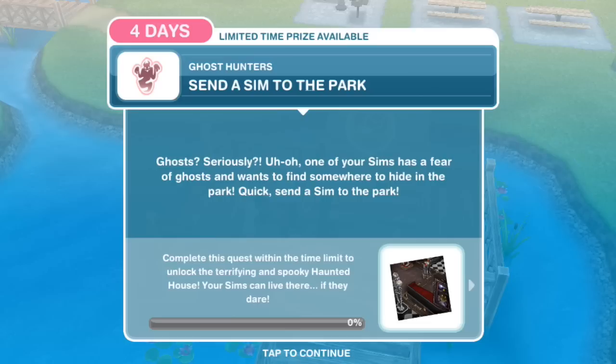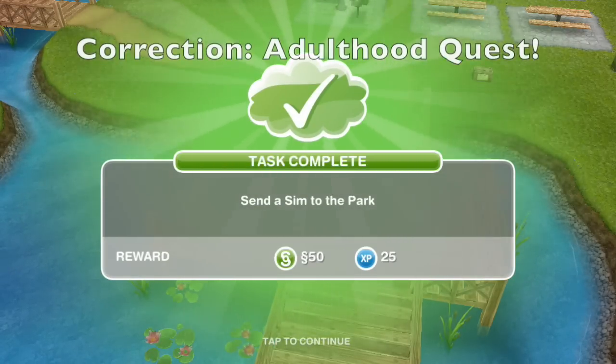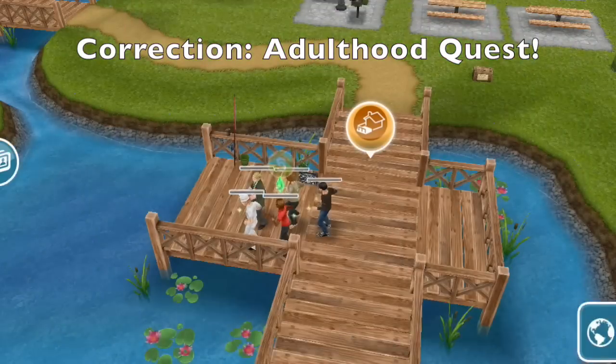The first task is: send a Sim to the park. One of your Sims has a fear of ghosts and wants to find somewhere to hide in the park. We actually had Sims in the park already from the end of the Teen Idol quest, so that task auto-completes.